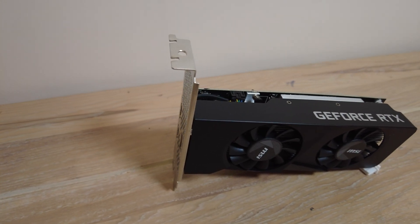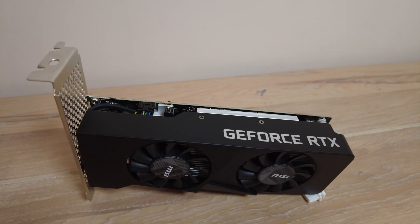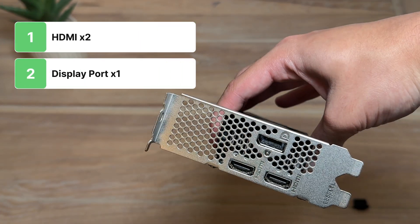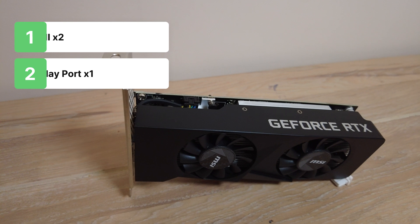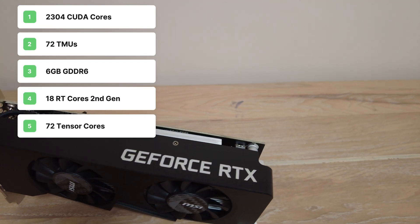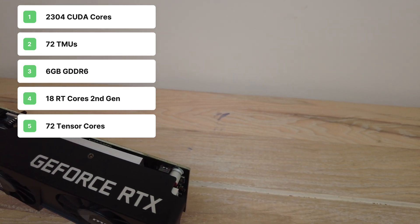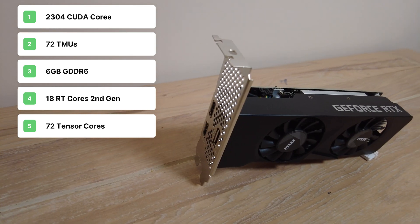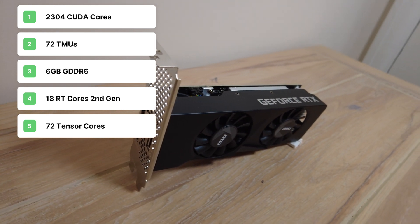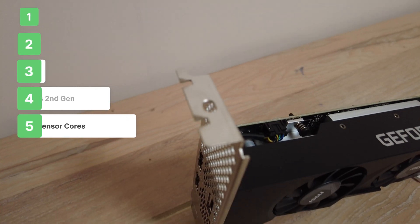Our MSI RTX 3050 6GB is the low-profile version that requires no external power. It has two HDMI ports and one DisplayPort. For specs, the MSI RTX 3050 6GB has 2304 CUDA cores, 72 texture units, 6GB of GDDR6 memory — the same as the 2060 — 18 second-gen RT cores, and 72 tensor cores.